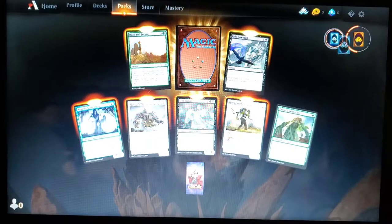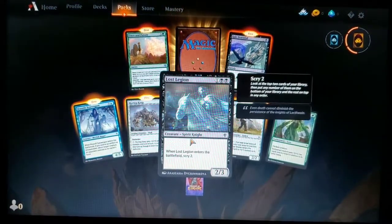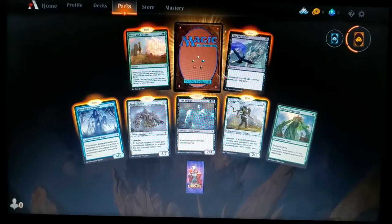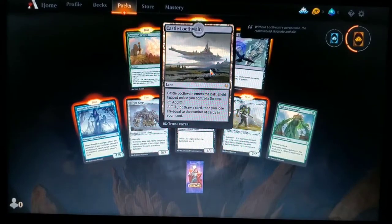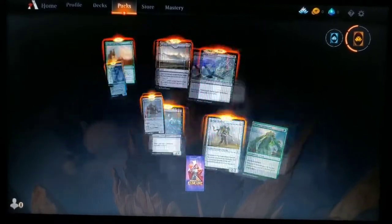This is really cool. Second pack: another Tall as a Beanstalk, a Hengewalker, Lost Legion — there's our first knight — a Grovewalker Keep Wall, Moonlit Scavengers, Once and Future, Epic Downfall, and Castle Locthwain. Maybe a Black Knight deck — that would be cool.